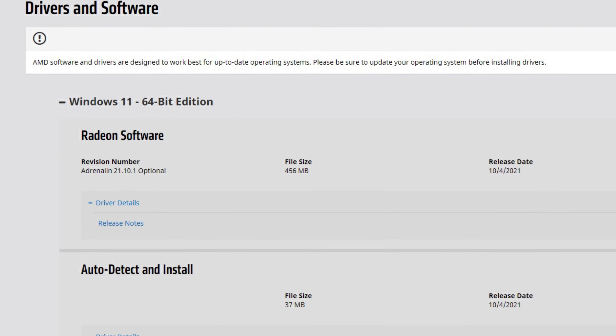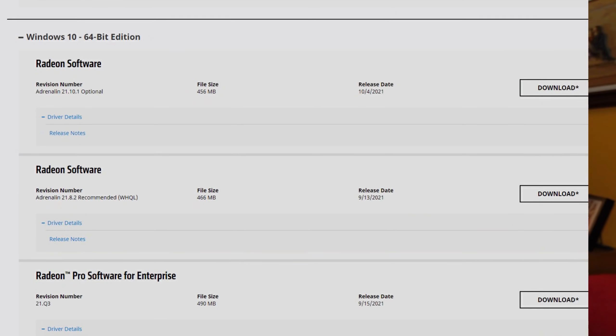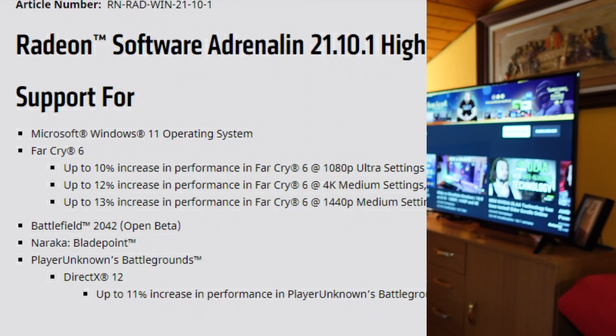Hello guys, this is Gameplays, I'm Fabio Pisco, and welcome to my channel. Today's video is the usual AMD driver review, and in this case it is the review of the 21.10.1 Adrenaline drivers. As I say in all my videos, 21 is the year 2021, 10 is the month October, and 1 is the first revision of October. This driver is also an optional driver and not the recommended one — the recommended is still the 21.8.2. The first official AMD driver for Windows 11 is this one, the 21.10.1.